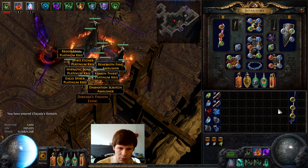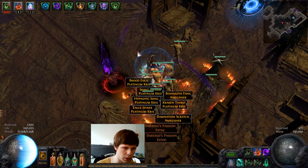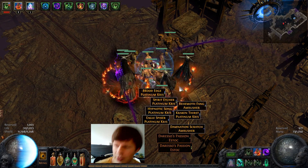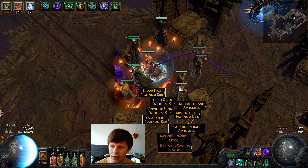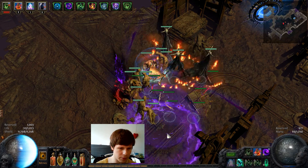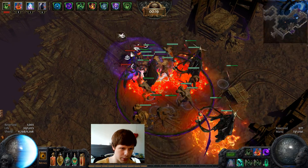Let's just hope that this is going to work, because these breaches are really expensive and I don't really want to rip any of them. But the clear speed should be good enough with the six-link Animate Weapon to be honest.